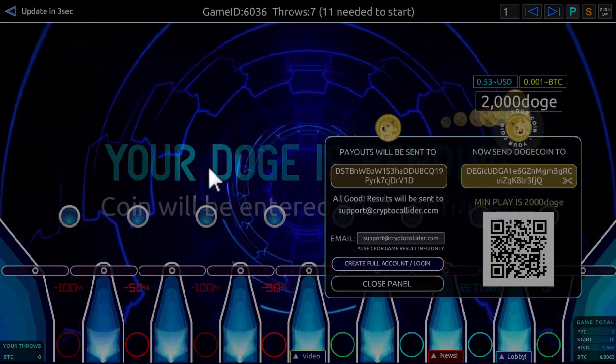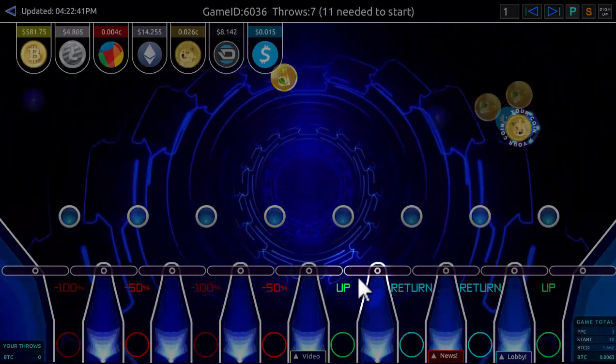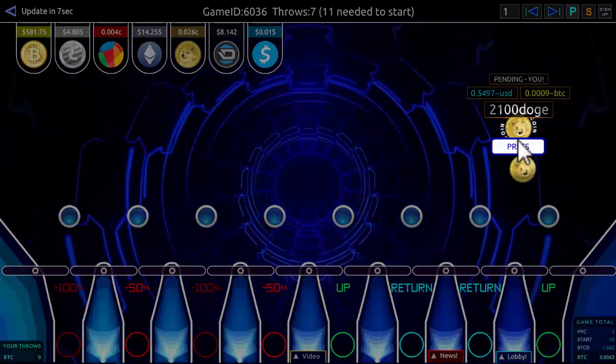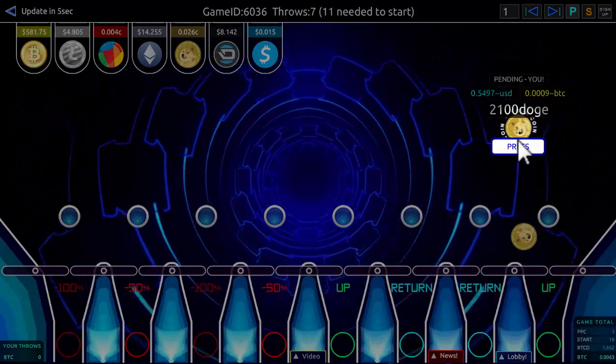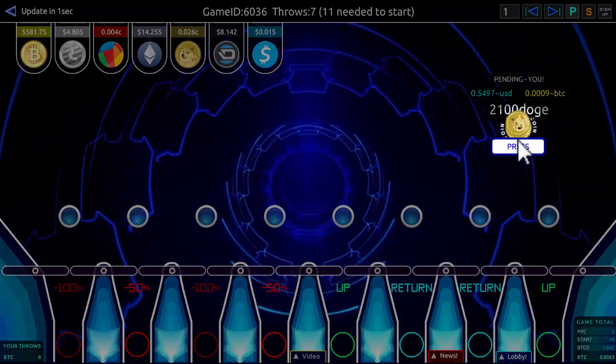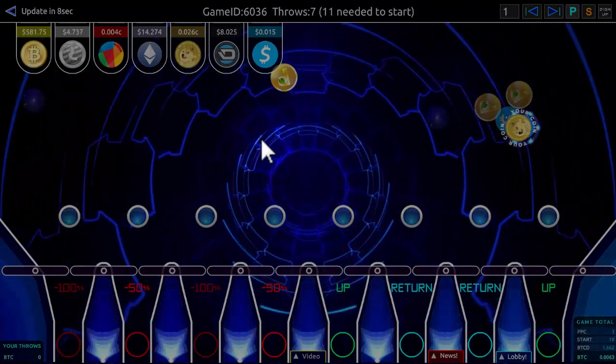My Dogecoin has been confirmed already — I got a little message in the back. My Dogecoin is now sitting there pending, because it needs a few confirmations. I got a notification that it's pending. Bitcoin requires one confirmation, and some of the other coins require a few more.